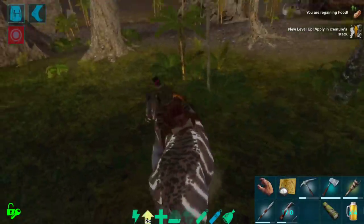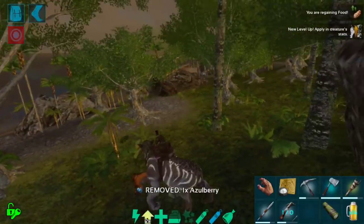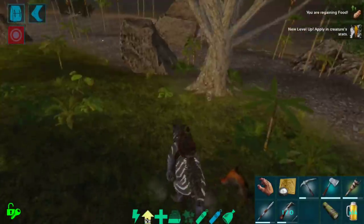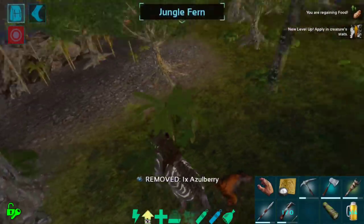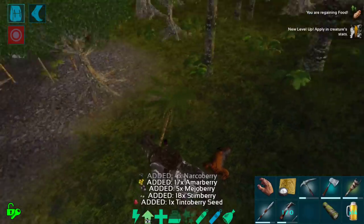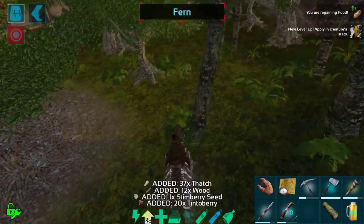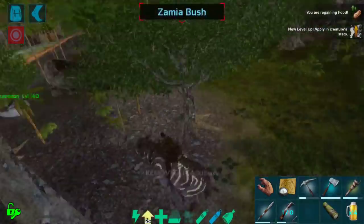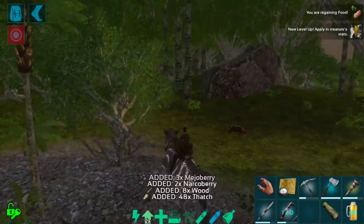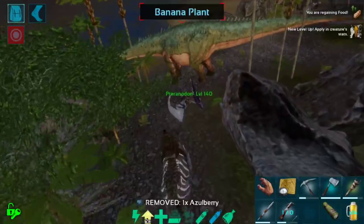It's going to take no time to kill that Moschops. Also, they have a couple of other alternate attacks. If you swipe down, they do a bite attack with their head, and as you can see, that also has a pretty good AoE — it essentially just destroys plants and things like that. So they are very good berry gatherers, and very good wood and thatch gatherers as well — mostly thatch, which is pretty great.